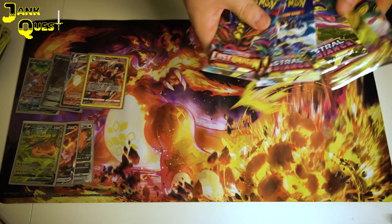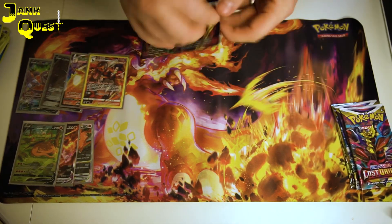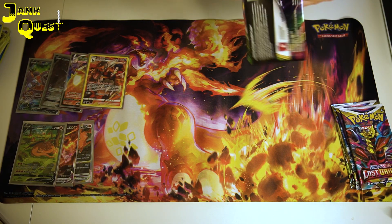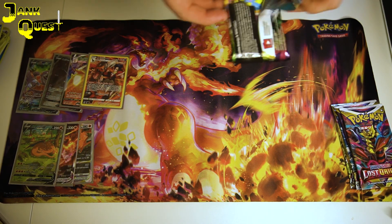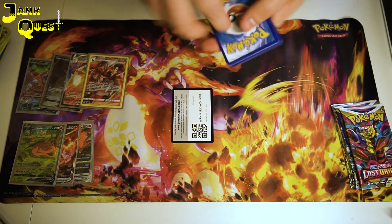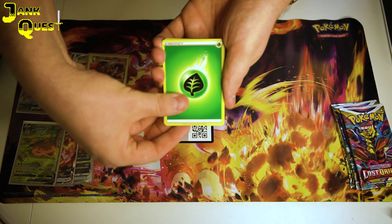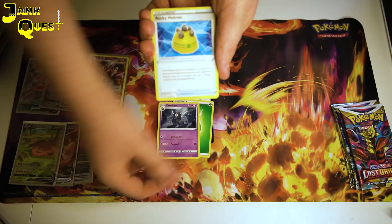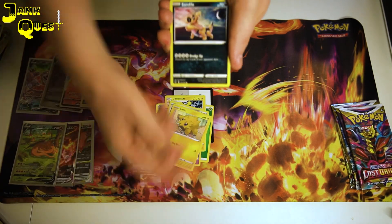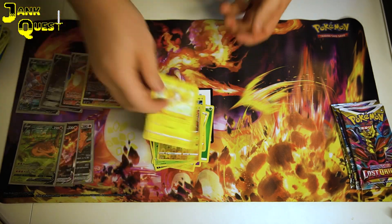We'll go with Vivid Voltage next. This set has the big chunky Pikachu, which would be nice to pull. But I've just got Jolteon. Then we'll go on to Astral Radiance to finish off with the Lost Origin.